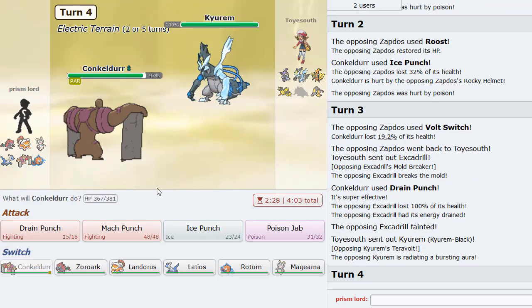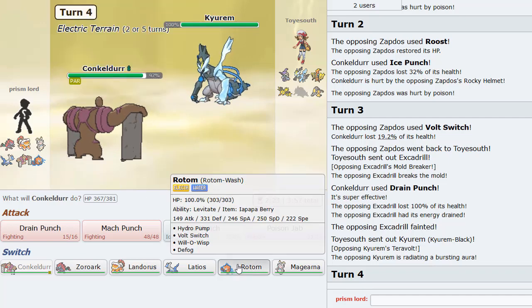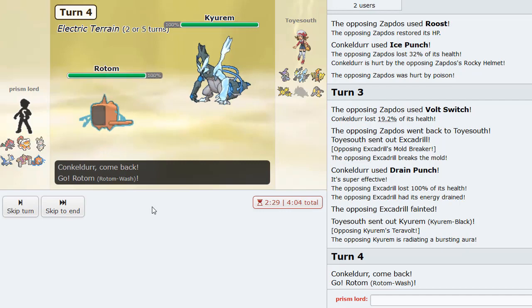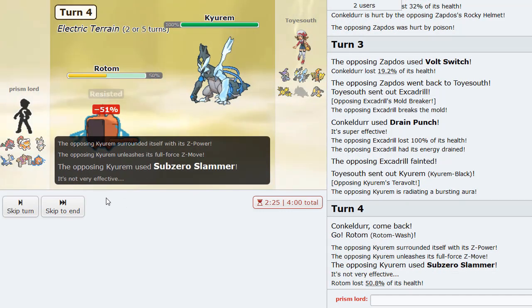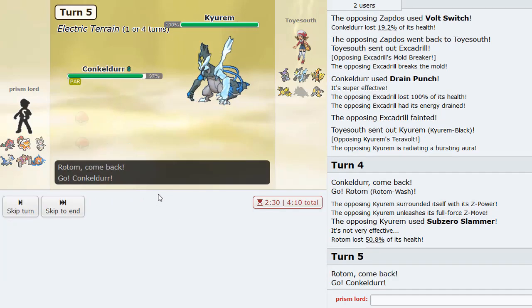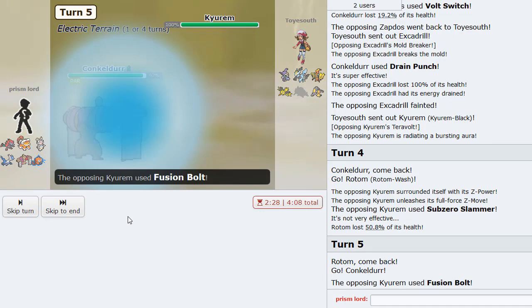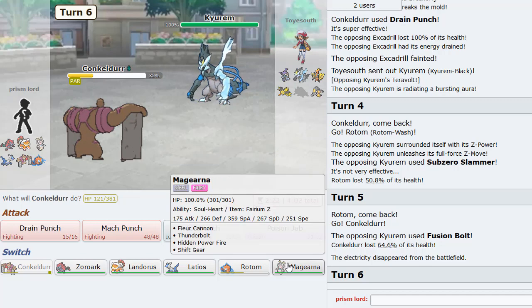In comes Kyurem - this could be Z-Kyurem, so I want to play a little carefully around this thing. I want to save Conkeldurr. I'm going to scout for the Z-move by going into Rotom. Yep, there it is - Sub-Zero Slammer. Eating that up pretty well. I can go into Conkeldurr now as I think that was his only physical attack. Fusion Bolt did way too much damage - I forgot about Electric Terrain.